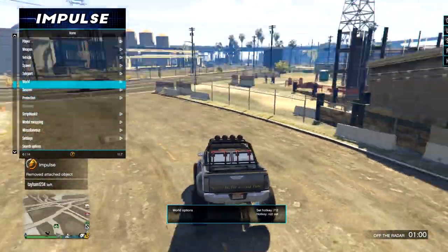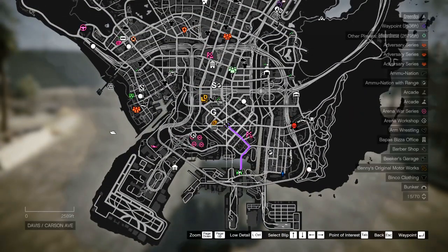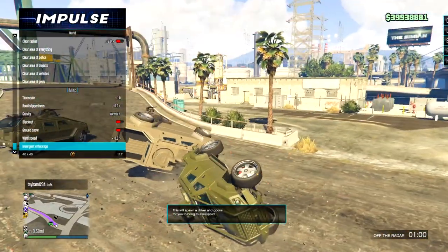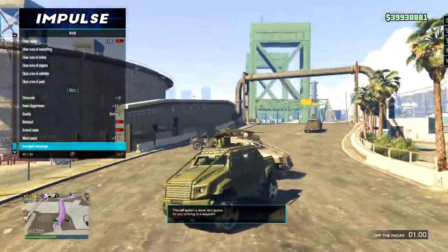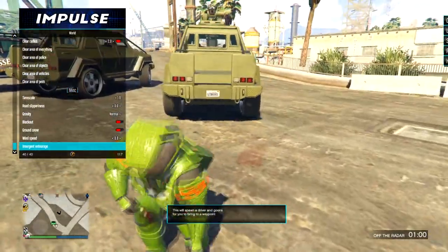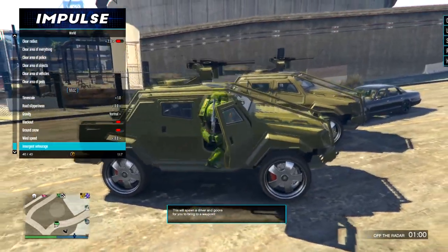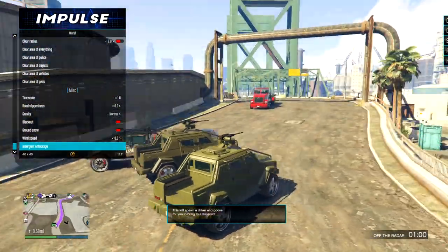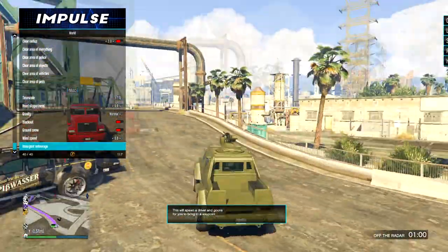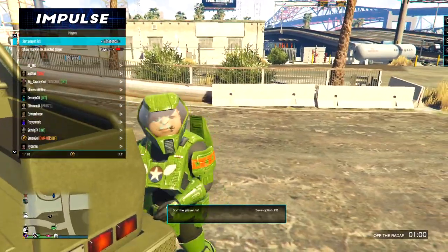Insurgent Entourage is one of the cooler things in this menu. You put down a waypoint, go to World > Insurgent Entourage, and an entourage of Insurgents will come and drive you to the waypoint — you're supposed to be in the back seat. It's a bit finicky, but when it works it'll drive you to the waypoint automatically.